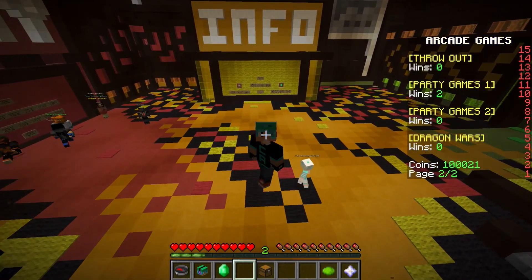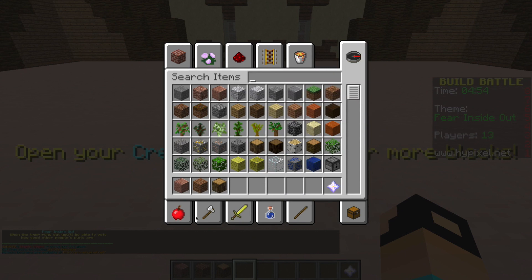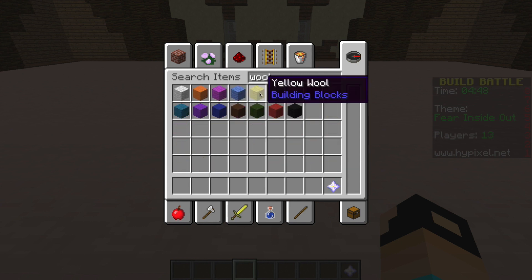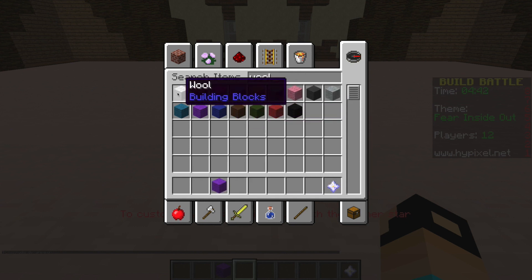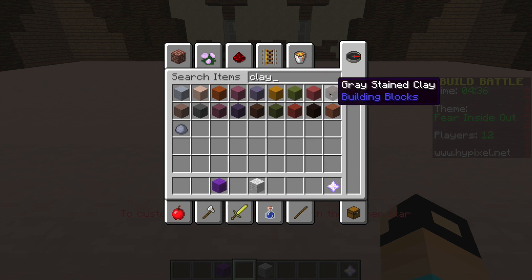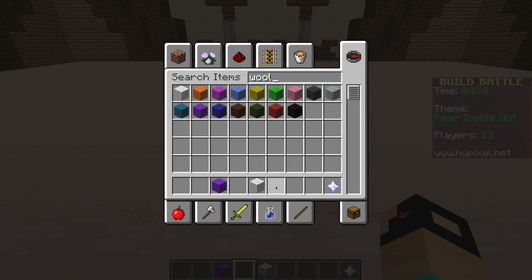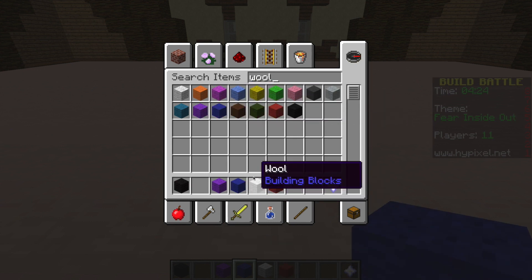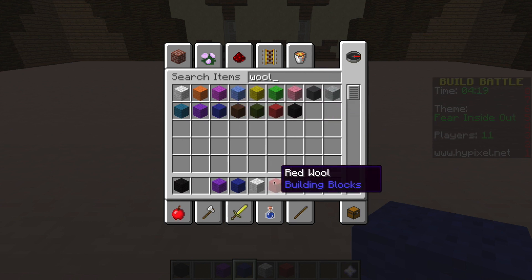Let's go ahead and get this build battle started and hopefully I can make Fear look good. Here we go, building Fear from Inside Out — hopefully I have some people in this round who know who Fear is. Let's use this for his skin — it's a little bit lighter but I like the fuzzy clay texture. I need that color and this color for his pants, and he's got a little red bow tie.